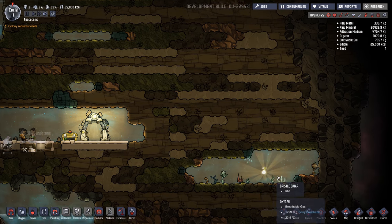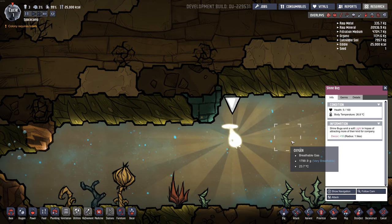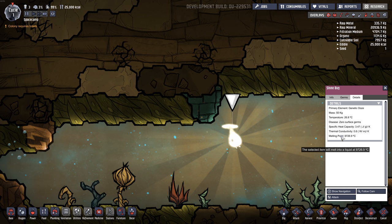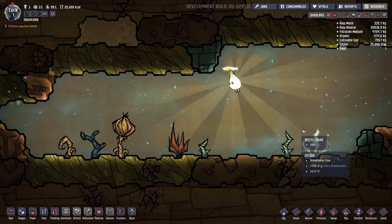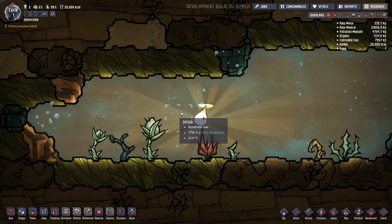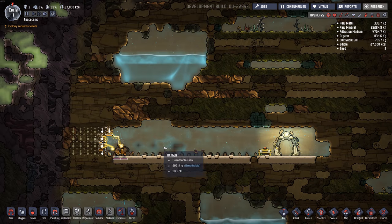Oh, there's a light bug — this is a new thing. Shine bug! It's a bug that produces light. Body temperature... they offer decor. He doesn't have much health — I wonder how they heal up. It's cute though, like a little helicopter, a little drone.